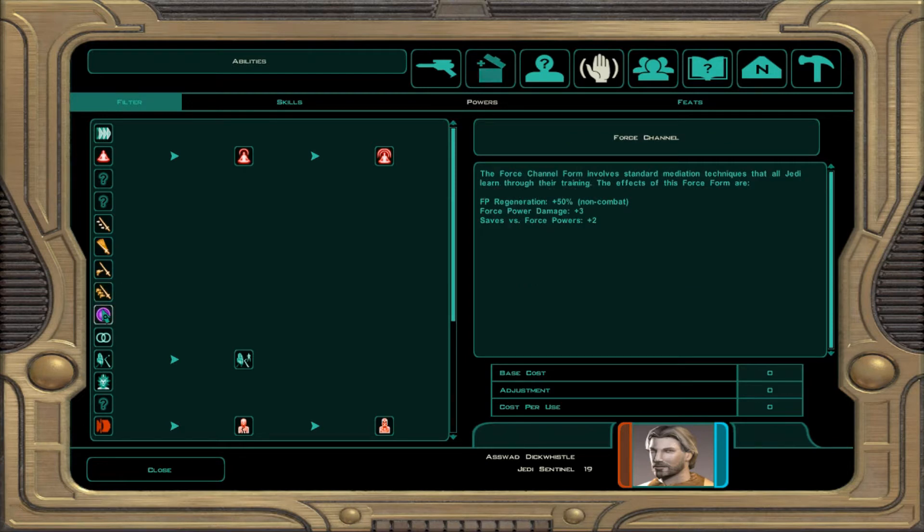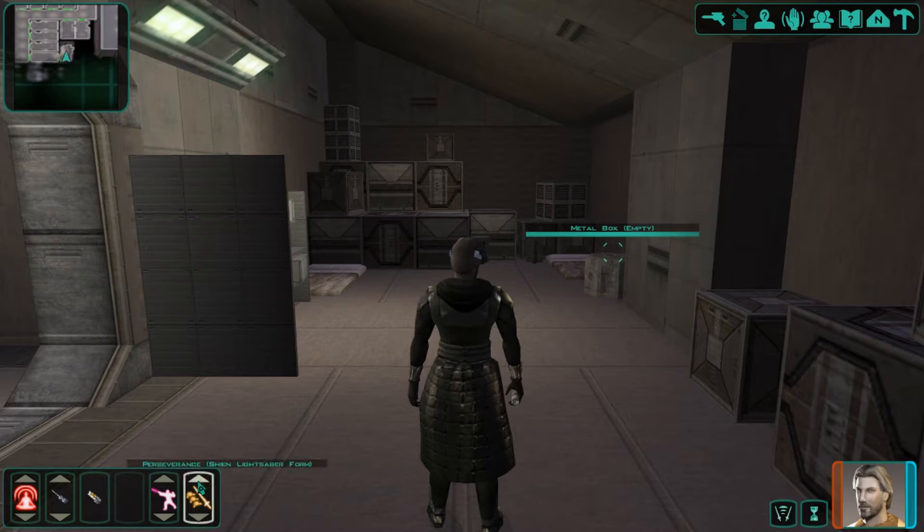Lately we've been running the Force Channel, which gives me a 50% increase at non-combat, my force power damage is plus 3, and then there's saves. We have these other forms but we'll take a look at those a little later. We'll try the Shien form out for the time being.